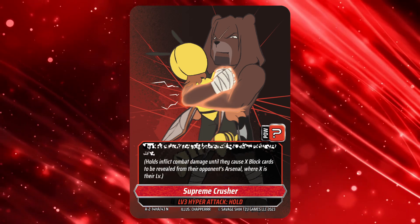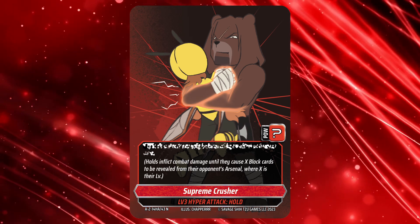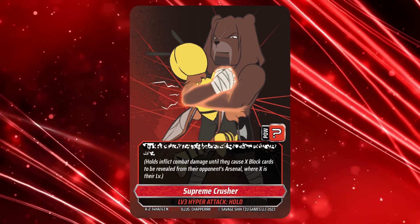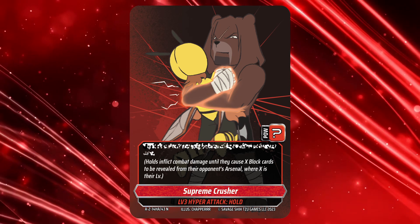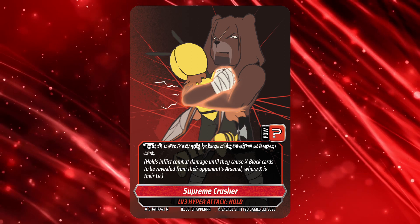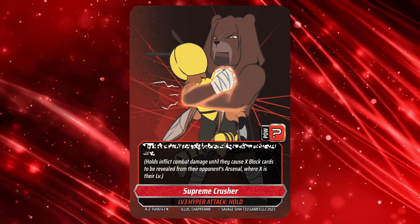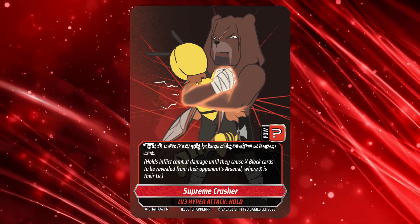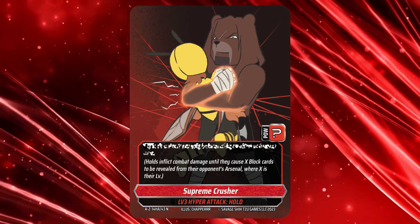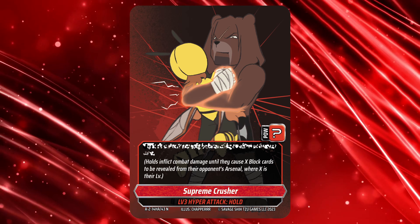Supreme Crusher is a new type of attack called a hold. Holds are different to all other attacks in Hyperduken in that they don't do set damage, but inflict combat damage until your opponent can break the hold. This means they can't gain power or have their combat damage prevented either. To break the hold, your opponent needs to reveal as combat damage an amount of block cards equal to the level of the hold. Supreme Crusher being level 3 means they need to reveal 3 block cards as combat damage before the hold is broken.